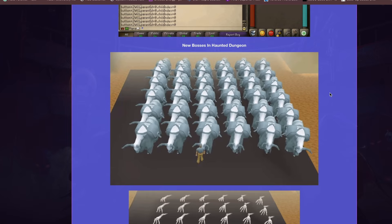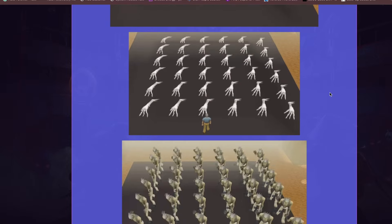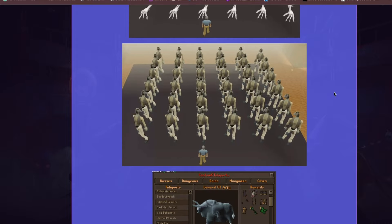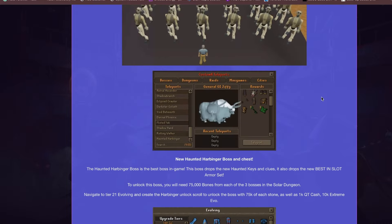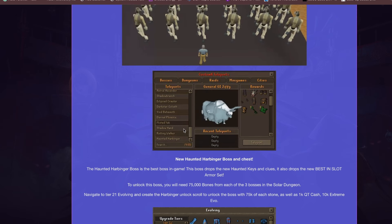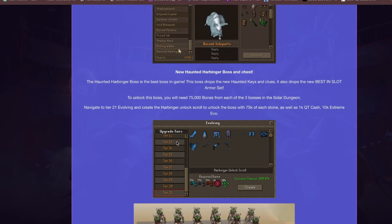There are new bosses in the Haunted Dungeon as well. These Yaks — you may recognize them from RS3 — are here, along with Crawling Hands and Zombies. You can access these through the teleport section. The different bosses added are: the Rotting Walker, the Shadow Hand, the Misted Yak, and the Haunted Harbinger.